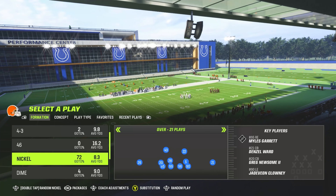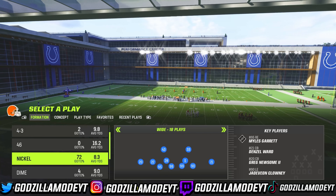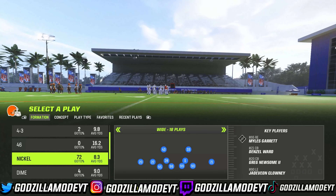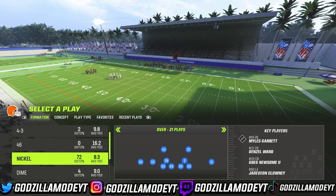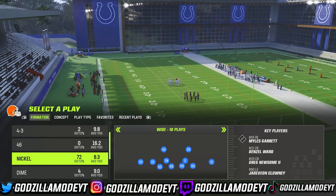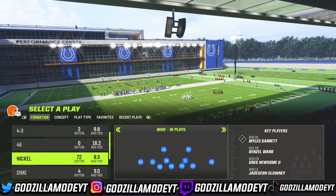Now we are in the Cleveland Browns defensive playbook and it has this formation right here — Nickel Wide. It's like Nickel Over, except the two outside linemen are spread all the way out. You can pinch your inside DTs, but you can easily shoot the run out of this defense. I'm gonna show you guys why this defense is really good and there's a play here that's really good. So what you guys want to do first is go ahead and do your packages — they're at the bottom right of your screen.